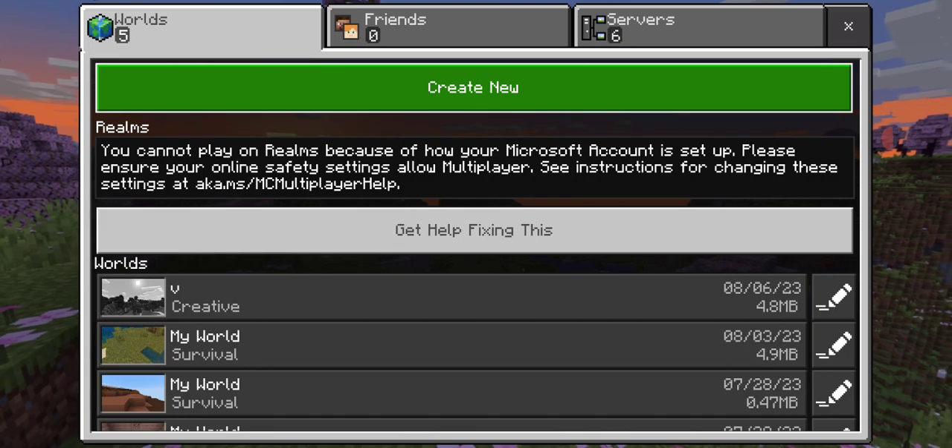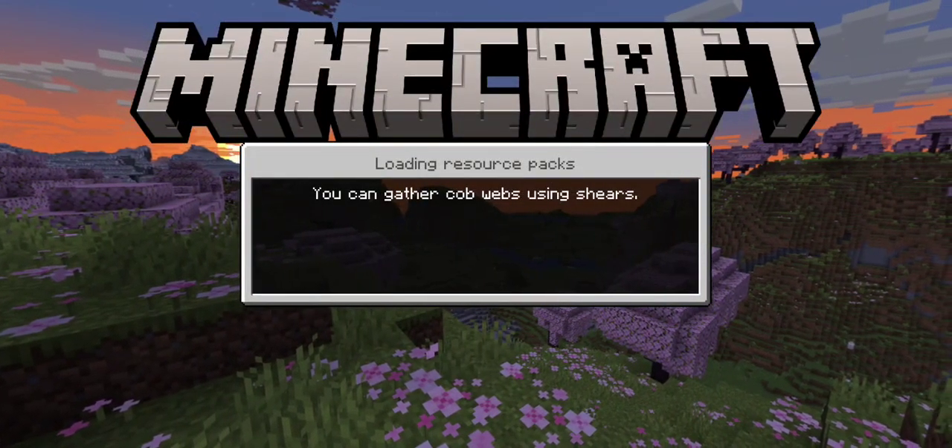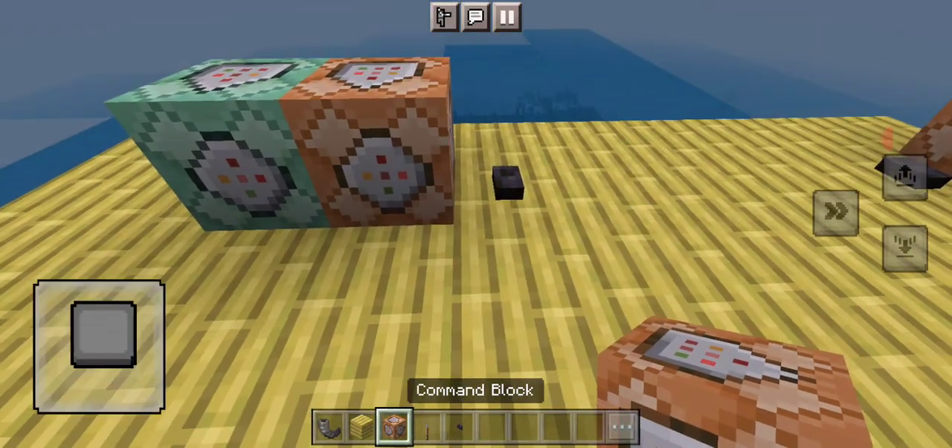Play. Creative mode world. Because we're going to be messing with some commands. Now I know how to spawn stuff in with commands — it's slash summon.